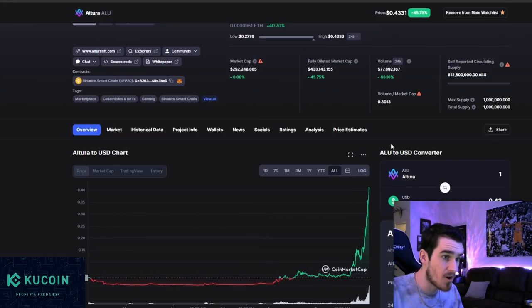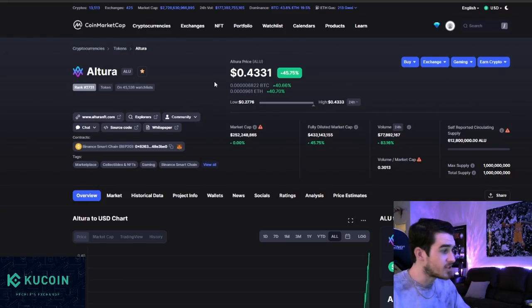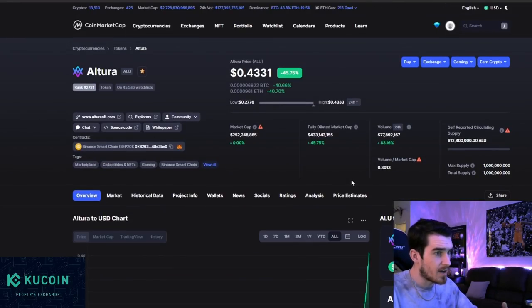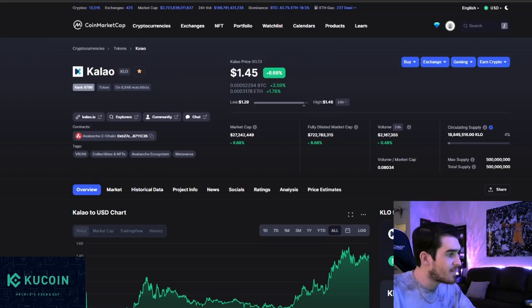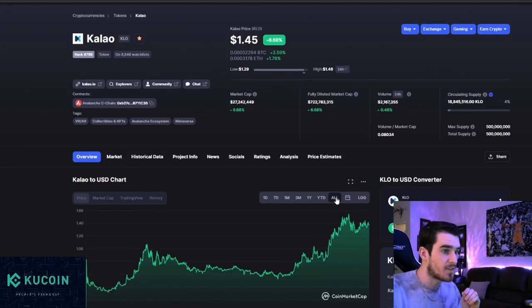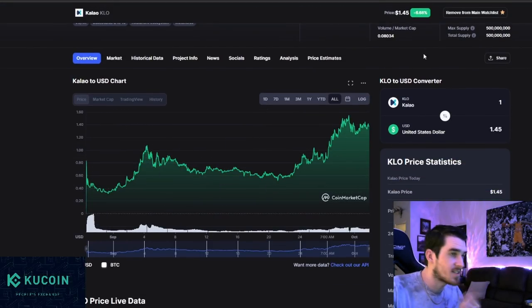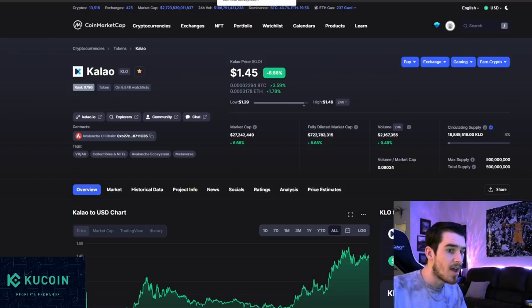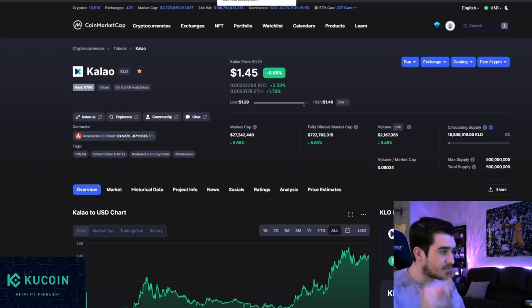I don't think this pump is done. Smart NFT platforms like Altura are going to be in the mainstream. We also brought you Kaleo — their NFT gallery launches in six days. Looking at the all-time chart, we brought it up below $0.50 on the channel, so you've done a 5x if you're in on Kaleo. Now let's get into everything I see as a value purchase today — where you can look to spread your dollars into crypto gaming, into projects that are either not pumped, massively undervalued, or just going to continue going north.